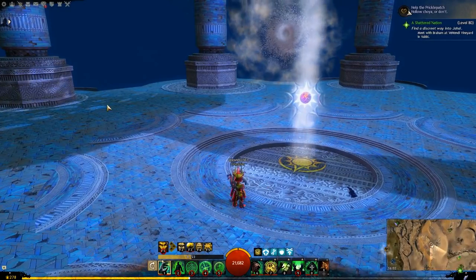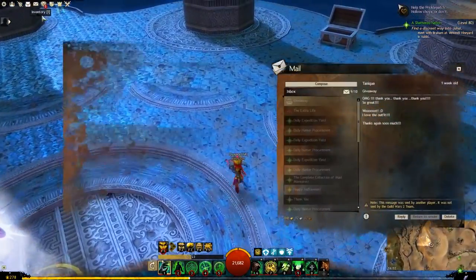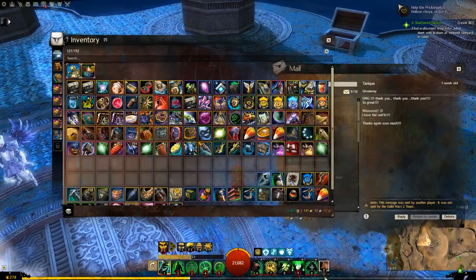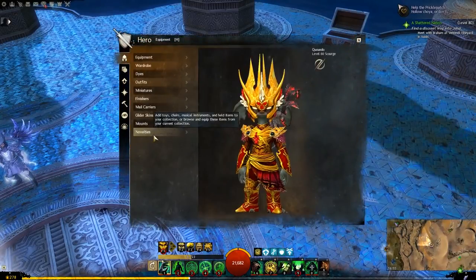Hey guys and welcome back to a brand new demo. I am very excited this week. This week we have the pet dog whistle for the Basenji — a pet dog you can play with in the world and teach new tricks over time. Double click to unlock this item in your wardrobe and it's added to your novelties. So let's go add this guy in.